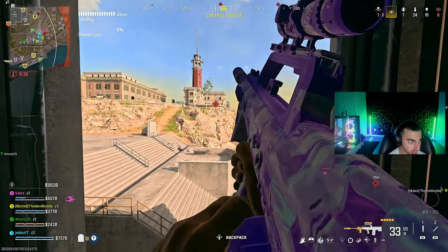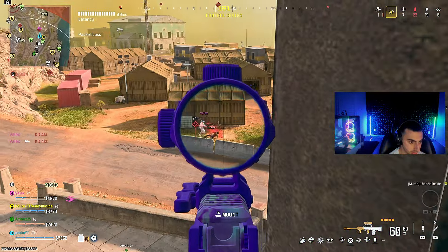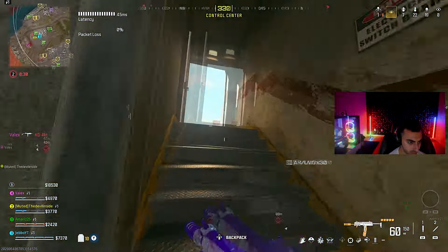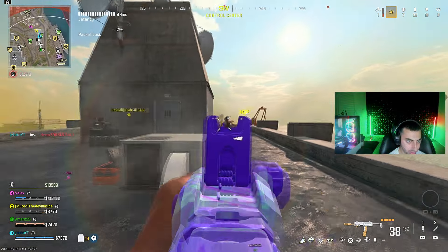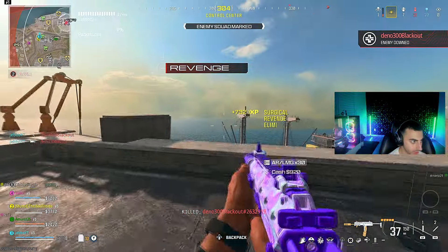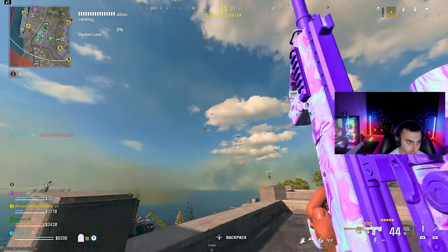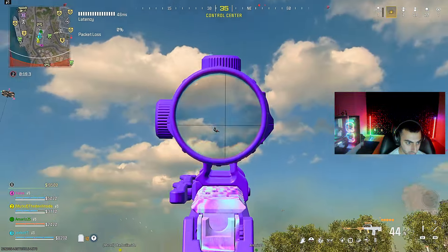Alright, where are we going? I got eight right now bro. That one right there, that one right there. That guy's down — you can go get him. His teammates are at the water tower, tower building.